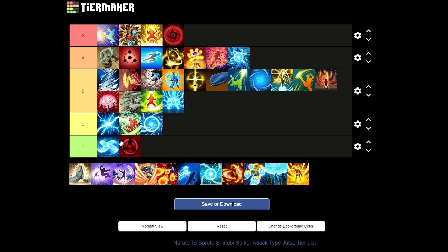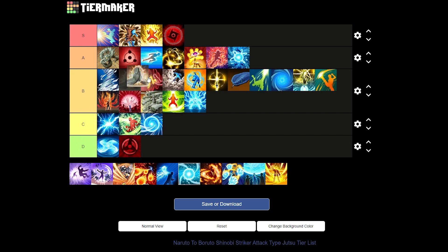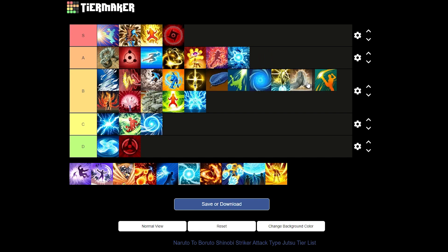Next we have Laughing Booty Jutsu from the Hashirama DLC. Basically two hands come from the ground and clap your enemy. I'm pretty sure it doesn't have other effects, but it's good for setting up combos. I'll give it a B tier, probably bottom of B. It's not a bad jutsu at all, but there are just way better jutsus.